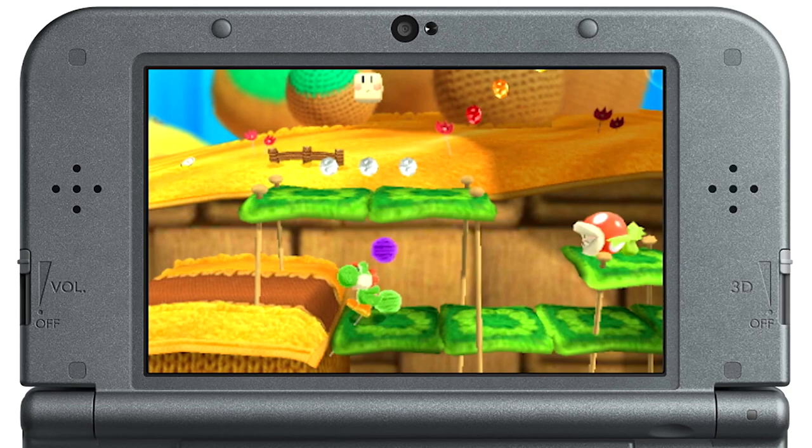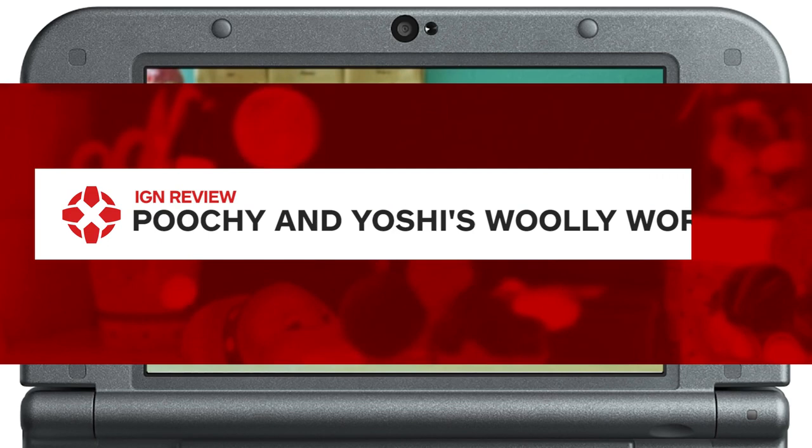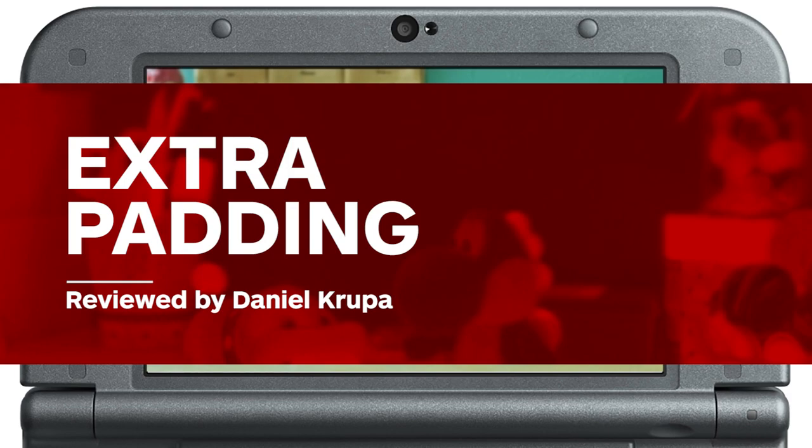Poochy in Yoshi's Woolly World for 3DS contains most of the same content as the original, but also a few significant additions that make it more than just a straight-up port. The most obvious addition is Poochy, Yoshi's devoted dog, who is adorable and always handy to have around, but criminally underused.